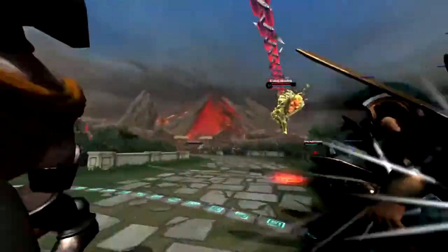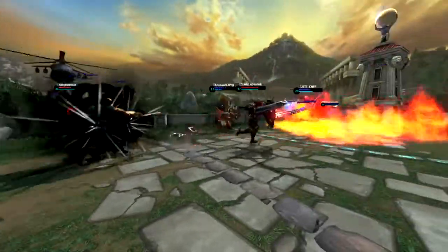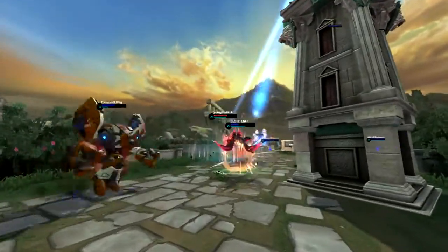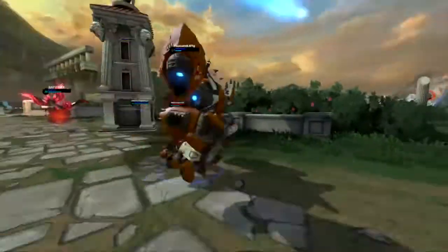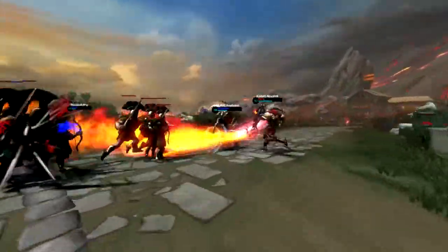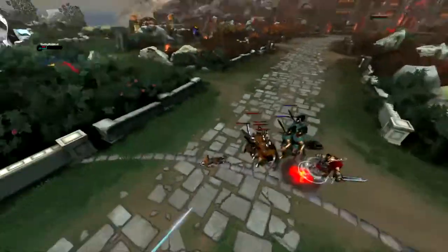What the hell is Ares doing? Look at that — see, that could be some decent screenshots there. Ares is going to dive on Kukulkan. You can get some good action screenshots with this. Kali's fighting Ares by herself — got him! Kali does a lot of damage.